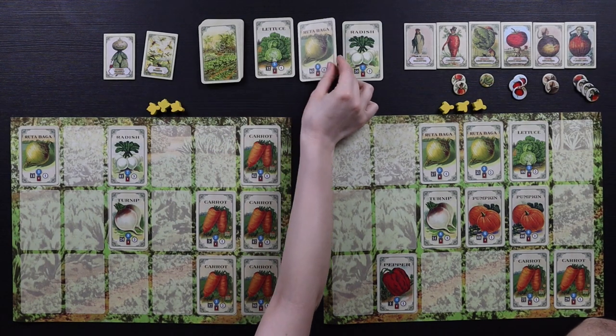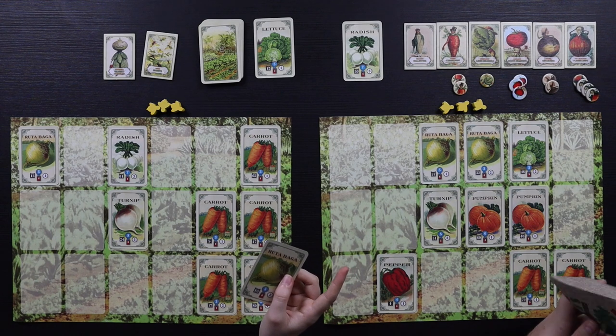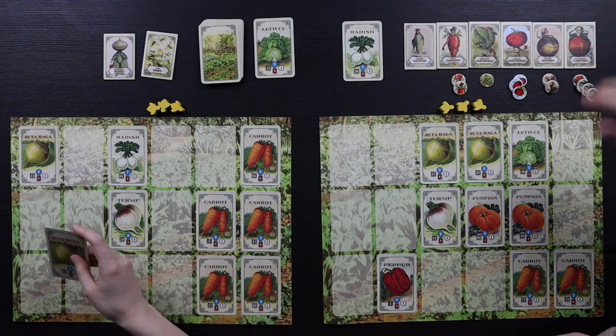So the mayor won't take the rutabaga — he only takes turnip, salsify, and radish. My rutabaga is safe — for now. I enjoy three more tiles. Which goes under? I have to do the radishes, apparently, and the lettuce can stay where it is. It looks like the mayor of Onion Town is coming again. We have another salsify and a pumpkin.